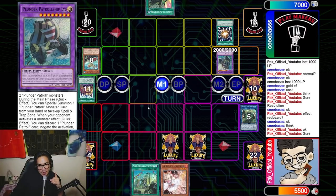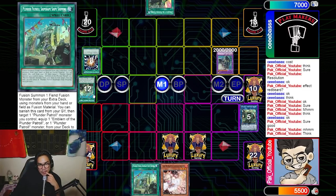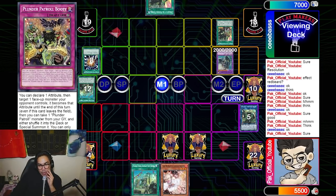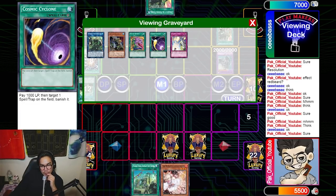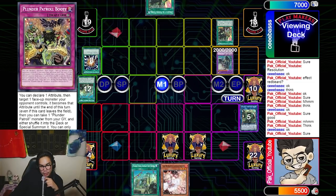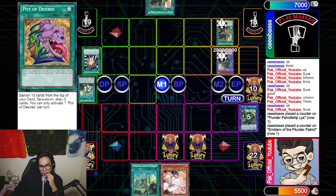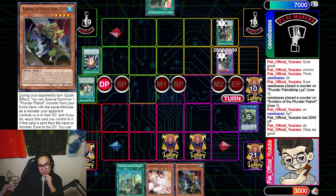He uses Ship-Ship-Shipping to banish and equip the Emblem to Liszt. You might wonder why I didn't chain Booty here — if I chain Booty and summon Red, he'd know I have Booty and could just beat over it, giving him information I didn't want him to have. He attacks me for 2500 and that's fine. I top-deck Redbeard, which is really good — now I can activate Redbeard's effect to bait out Liszt's negate and then Solemn Strike it.